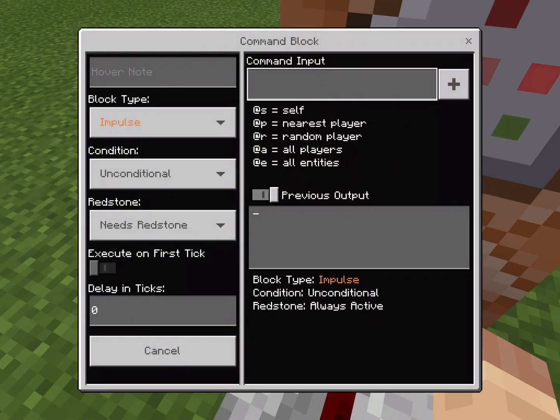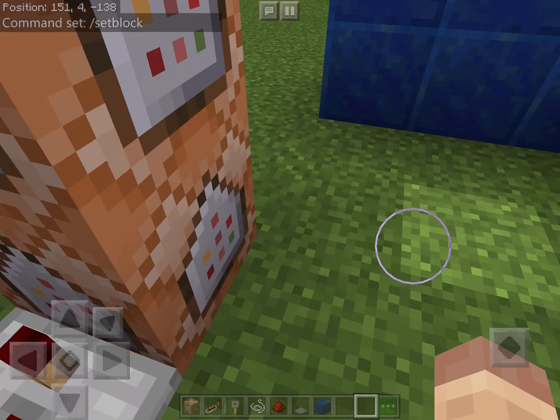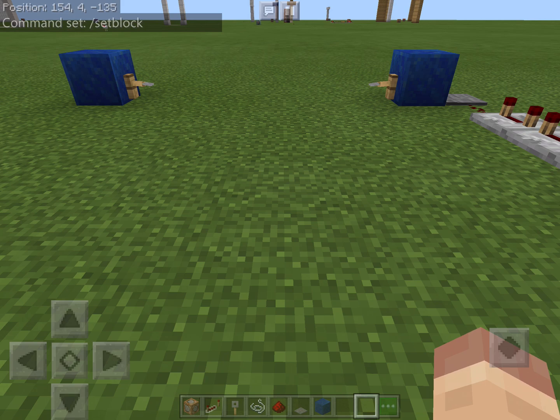So when you go to this one you're going to click it. You're going to do slash setblock. Stay on this block, destroy it, and then do your corner. So mine is 154, 4, negative 135.